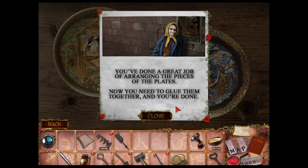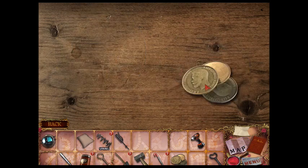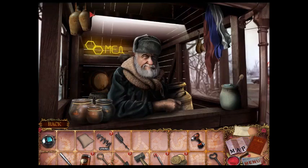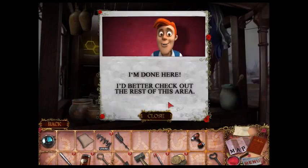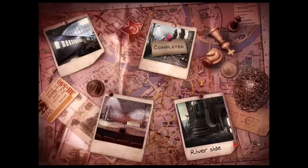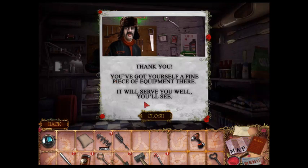You have done a great job arranging the pieces of plate. Now you need to glue them together and you're done. I think there's something that we still need to take in here, but what? We cannot pull it right now. There — thank you. You've got yourself a fine piece of equipment there, it will serve you well, you will see.